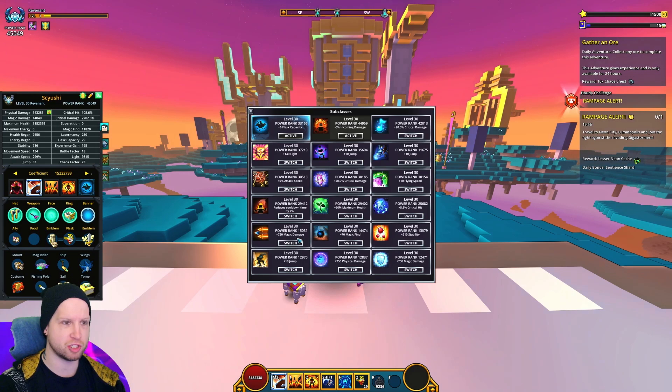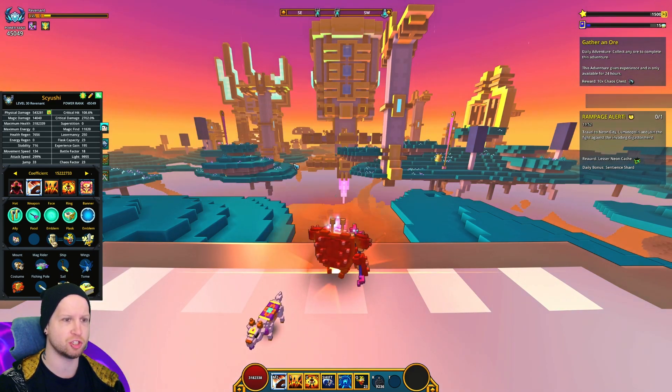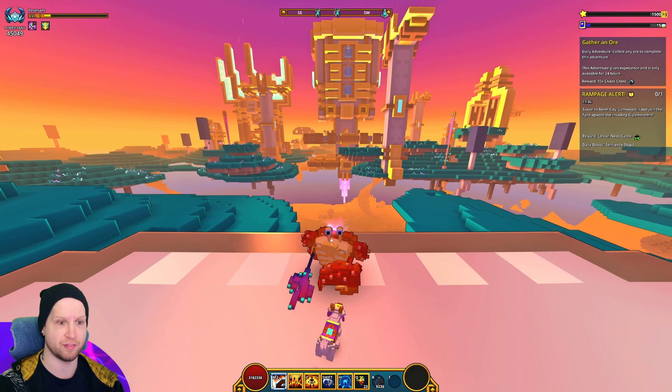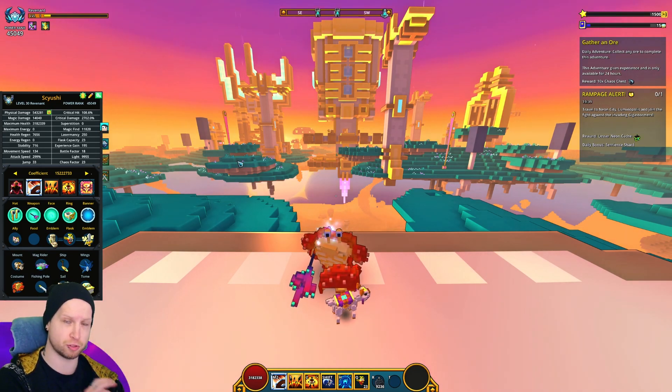We are going to end up actually swapping off of the Knight subclass ability and using Solarian just because of that extra light value. I would like to have the consistent movement speed from having the Knight subclass ability, but as you'll notice, we actually have over that. Because of the skill tree that is in the game, which is on the Nintendo Switch now by the way, you actually get a lot of additional movement speed.